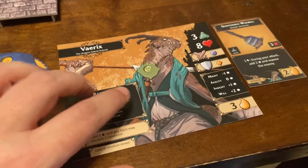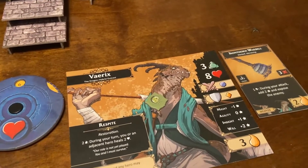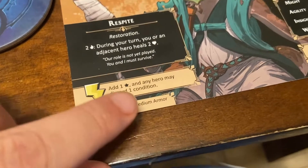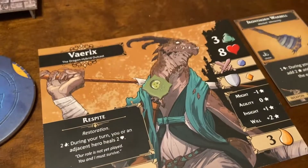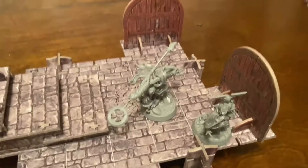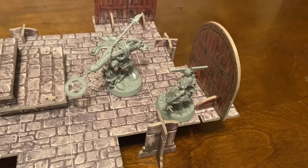Variks has an infection on him so he takes a damage - I kind of forgot about that. There's a way to get rid of infection: with a surge on the spear you can add one success and any hero may discard one condition. I probably should have done that instead. Another way is to flip the card and lose any tokens on it, but this side has a heal I kind of wanted to use. Brin is going to open this door - she's right next to it. 'The door swings open revealing a small cellar.' Remove this door.